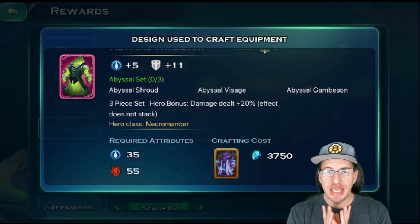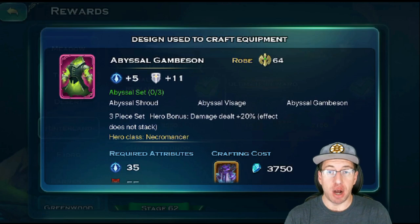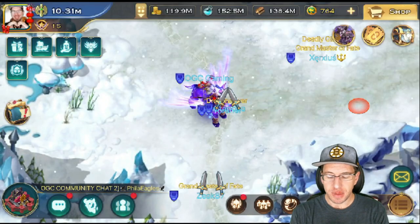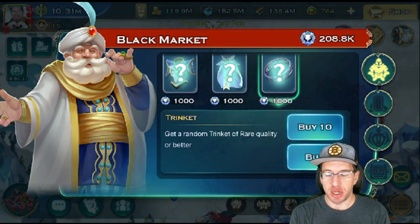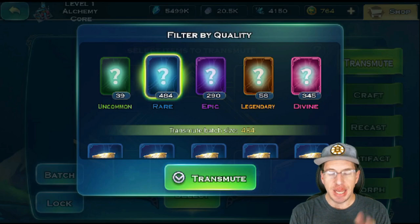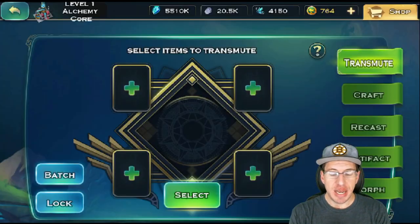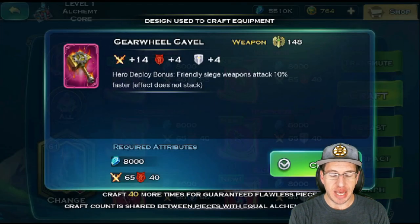Luckily the Alchemy Core made this a lot easier to craft. In order to craft these, you need Alchemy Stones, which you can see listed right there for the price to make. The Alchemy Stones you can acquire through farming Honor. You take your Honor and go into your Black Market. You purchase random items with your Honor, and then you come into your Alchemy area and transmute them. When you transmute them, you get a certain amount of Alchemy Stones. Now that you have Alchemy Stones, you can go and select a hero and craft whatever you would like.